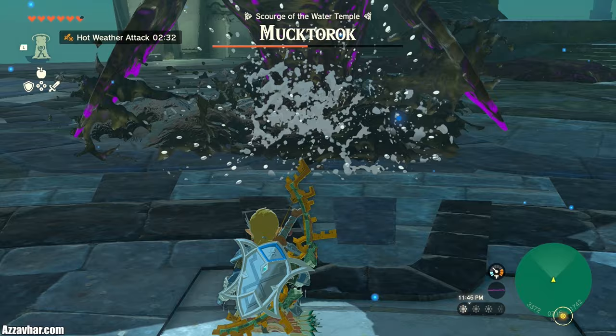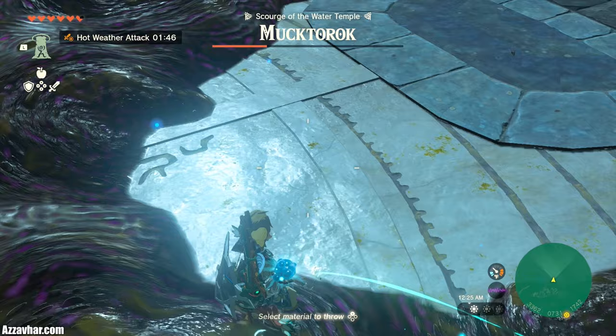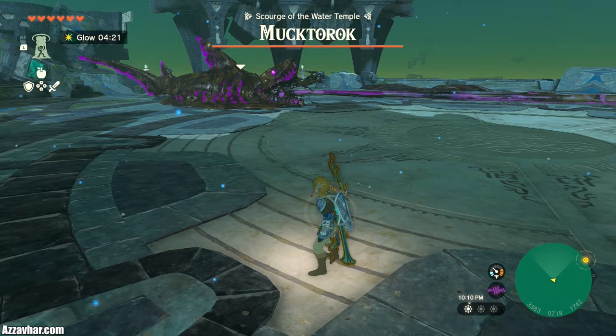It is worth mentioning that you can actually just throw the blue chu jelly or splash fruits on the floor to clear the sludge. It's just that if you do it by jumping up into the air and using an arrow, then you get the slow motion benefit.